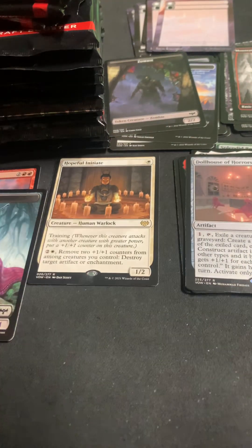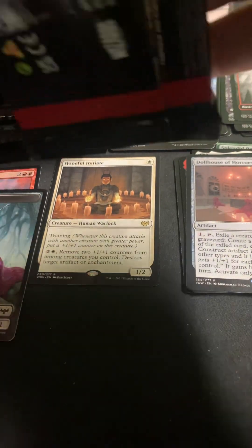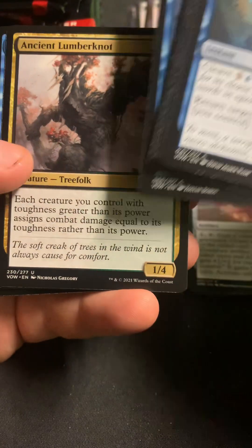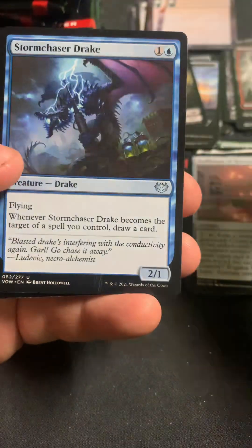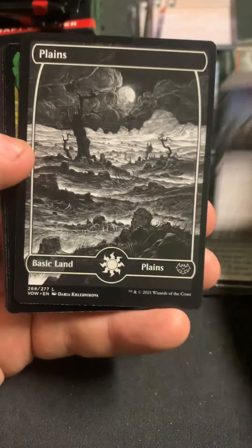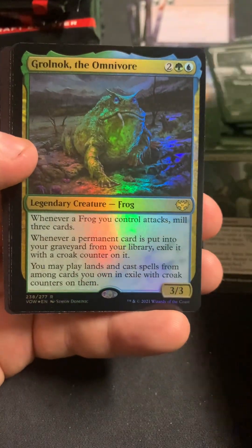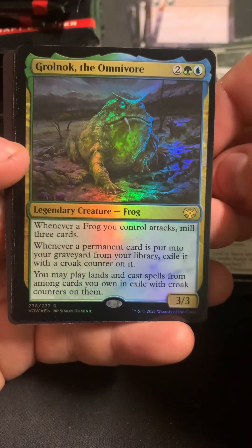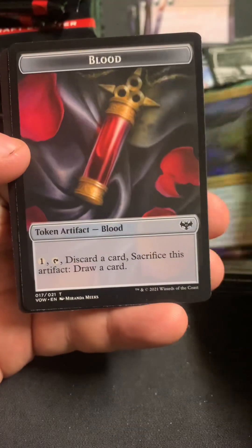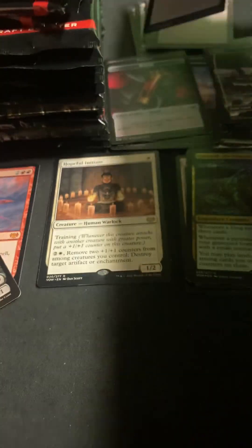We got Dollhouse of Horrors. Hey, we got the slug! That's probably worth more than the dragon. It's definitely crazy how rare it is. We got Dying to Serve as the rare. We got the old Omnivore in foil — oh boy, the frogs are coming.